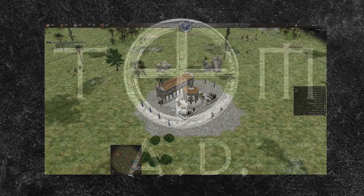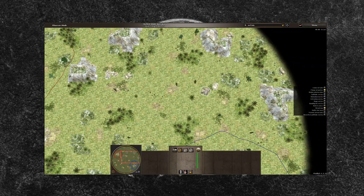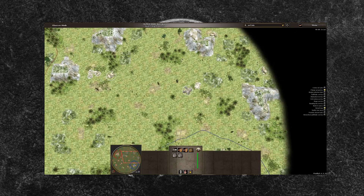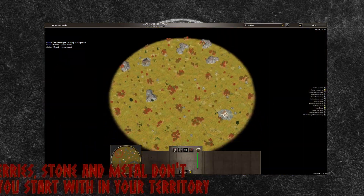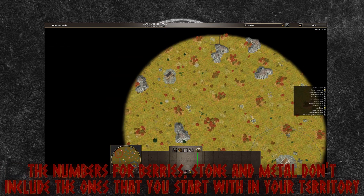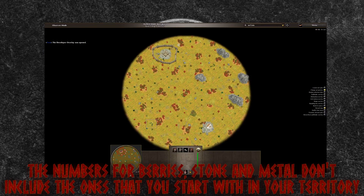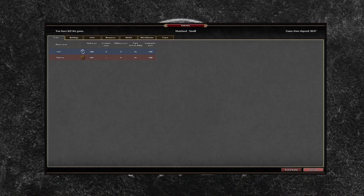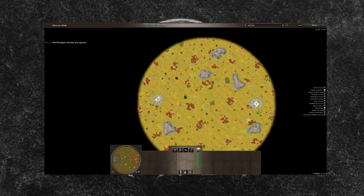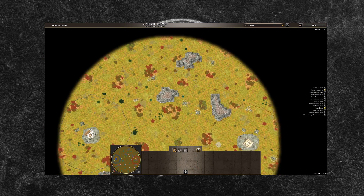I basically generated dozens of small mainland maps — the ones used in 1v1s most of the time — and saw what was on them. I did at least 15 of each biome and counted the amount of hunting animals, berries, bushes, stone, metal, and all that sort of stuff. The big one that's missing is wood, as it's just about impossible to count. Where that resource is concerned, I do have some anecdotal things to add, and they come from a quick glance.